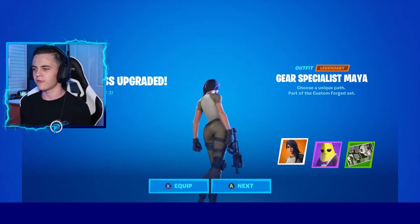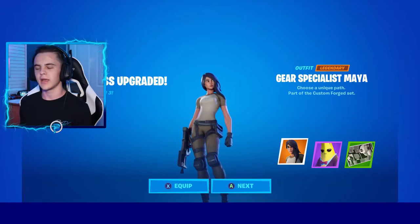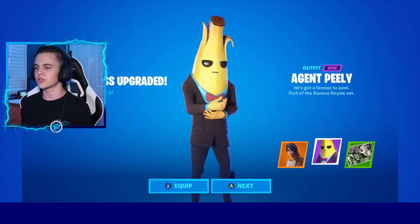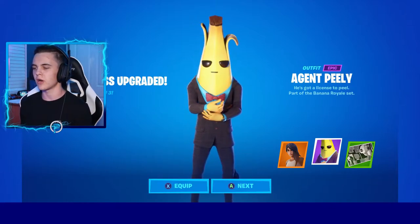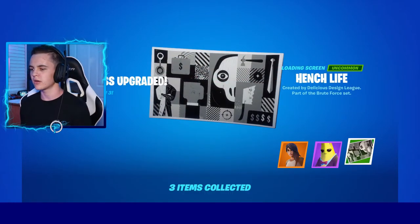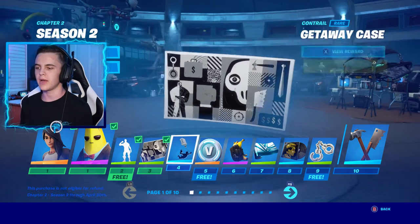Battle pass unlocked! Our first skin is Gear Specialist Maya. I believe you can customize this skin to whatever you like — I've heard it's awesome. And then we got Agent Peely. I saw this skin in the trailer; I love this skin so much. That's probably what we're going to be rocking in the future. And then we've got Hench Life, a little poster there. So there's the first three tiers unlocked. Now let's take a look at the rest of the battle pass.